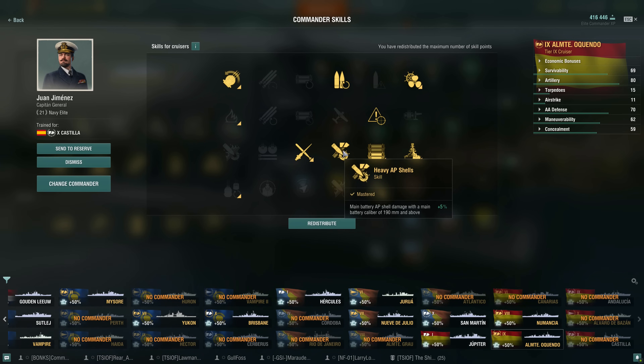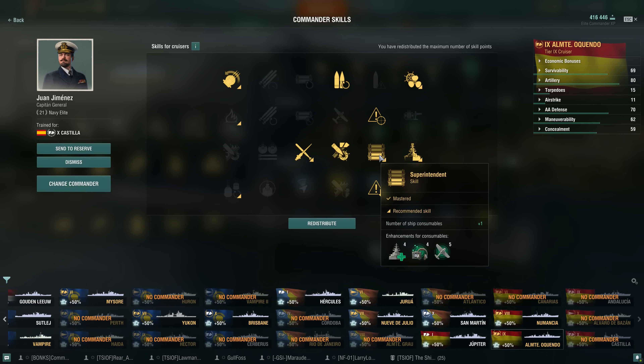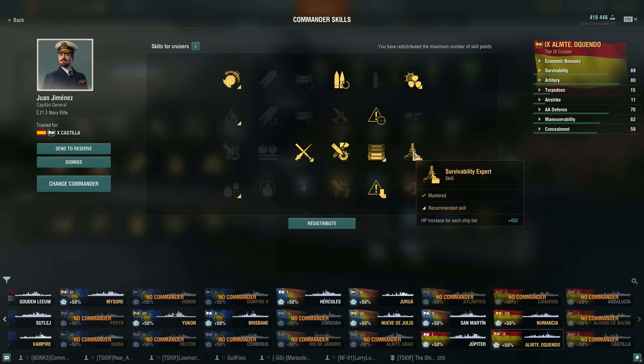I took Heavy AP Shells because this is literally free damage — a 5% buff to the amount of damage your AP shells do. Then Superintendent for an additional charge of the hydro, spotter plane, and heal. And Survivability Expert for another 450 HP per tier, so at tier 9 you're getting 4,050 more HP — more life means the ship lives longer and does more damage. And lastly, Concealment Expert for another 10% buff to the ship's detection range.